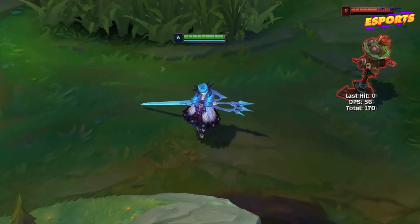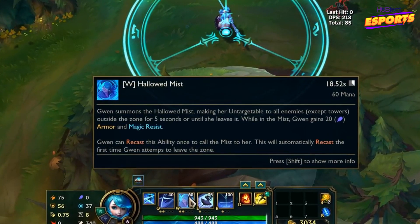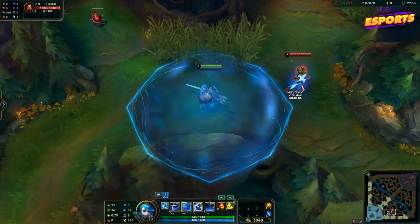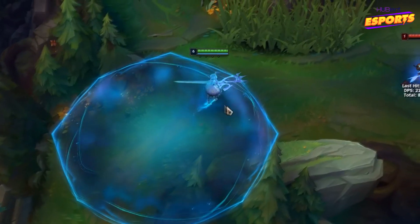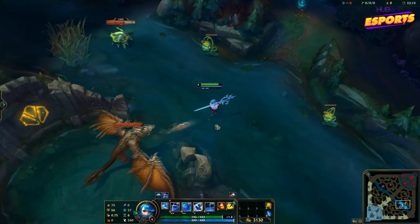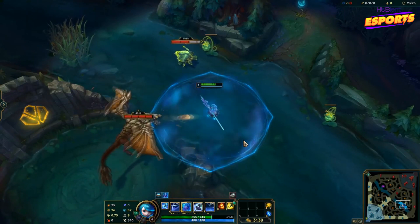Her W skill is Hallowed Mist. Gwen's W skill is similar to Shinju's R and Poppy's old ultimate. Gwen makes a zone around herself for 5 seconds and gains bonus resistances. All enemies within the area are unable to harm or target her with any abilities. Gwen can't leave the area — the mist will stay for one move, but it will dissipate if you try to leave the area a second or third time.